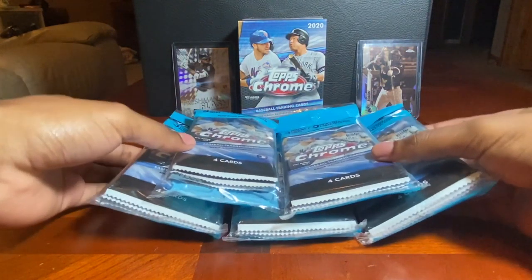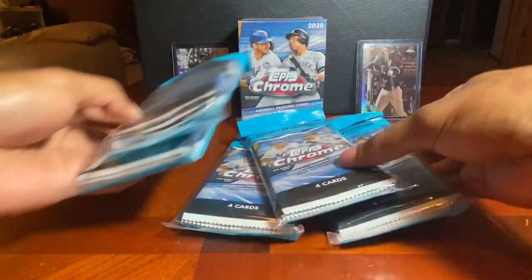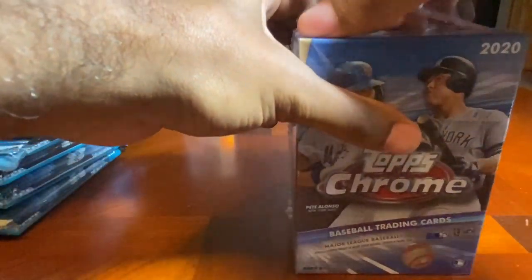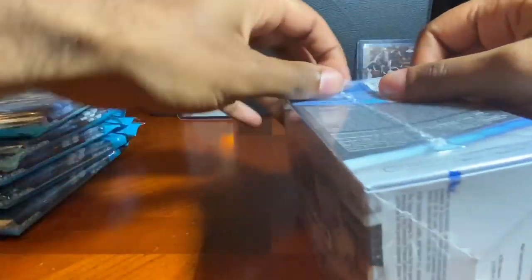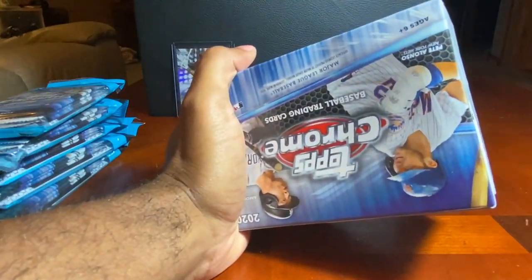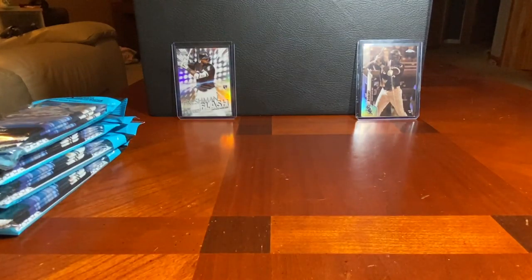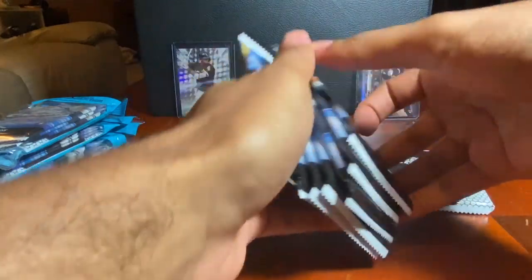We've got five 2020 Topps Chrome hanger packs and one 2020 Topps Chrome blaster box. We're going to kick it off right away with this blaster box — it has seven packs plus one fracture pack with four sepia cards, so we're looking at 32 cards in this blaster. All right, there's our bonus pack and then our seven other packs.